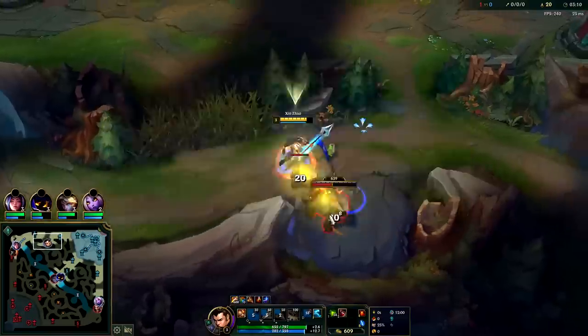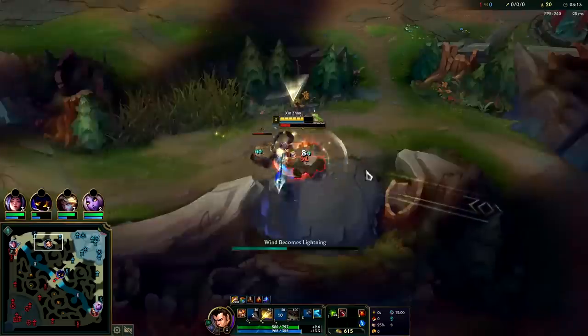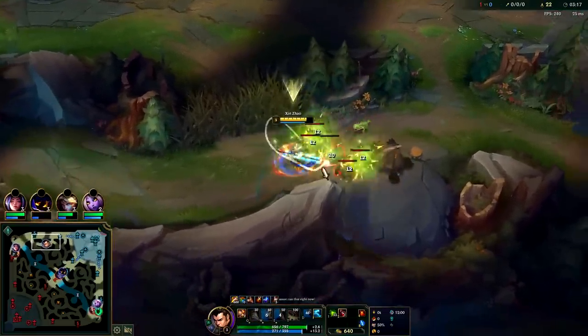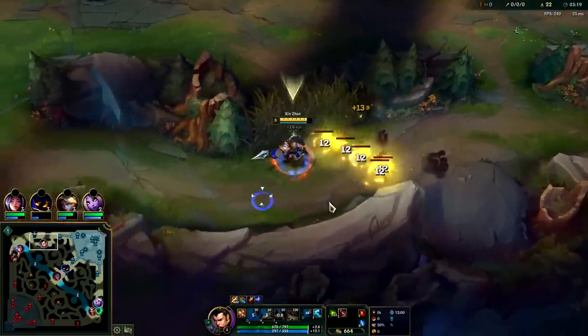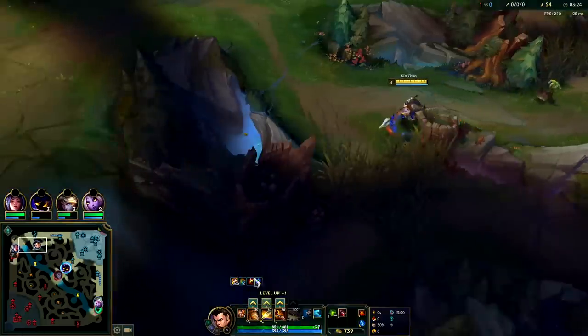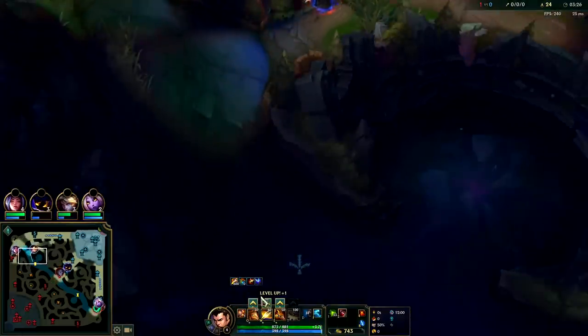Straight over the wall and with leash, Xin — I find he normally does around a 3:20-ish. Without leash it's 3:25–3:30. So here it's about 3:20 because we're still kiting it over. Should still be able to get a Scuttle on time. Another point in W, still have potion and absolutely full HP. Xin is a farming beast.